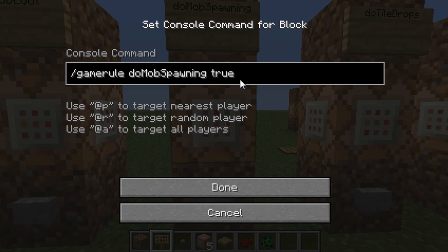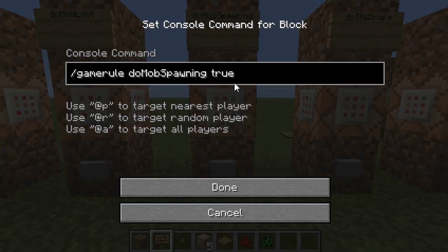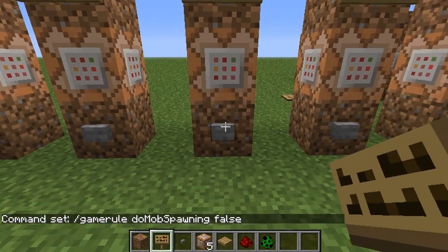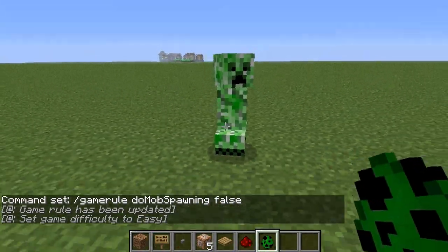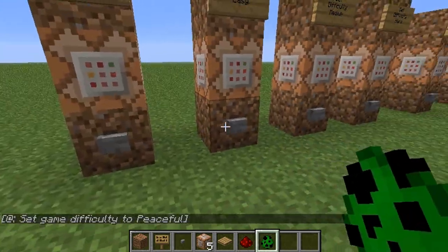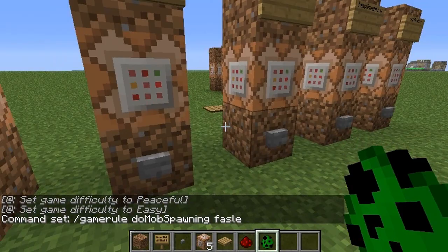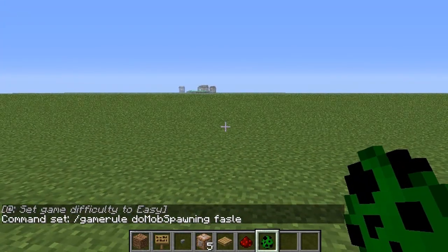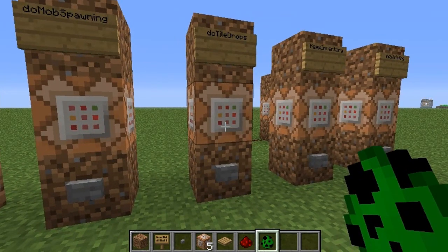doMobSpawning does kind of what you think — you can turn mob spawning on or off. Now, if you turn mob spawning off, they can still spawn in via mob spawner blocks, I think — don't quote me on that. What it means when you set it to false is they don't spawn naturally. So with spawn eggs or mob spawners or things that cause them to generate, versus non-natural things like just being in the dark, they won't spawn if it's turned off.